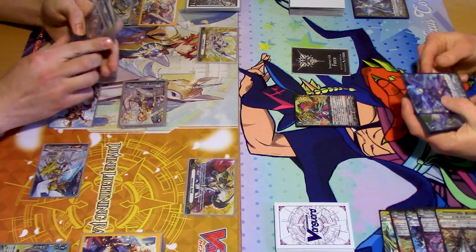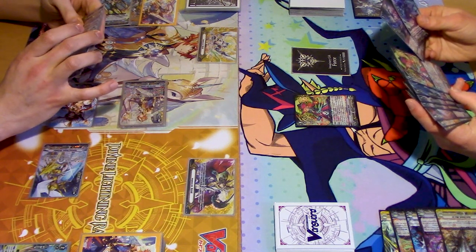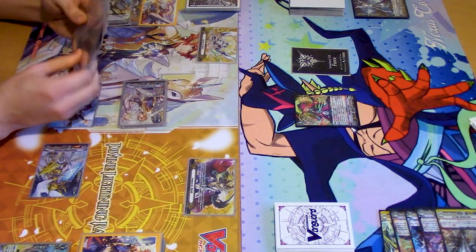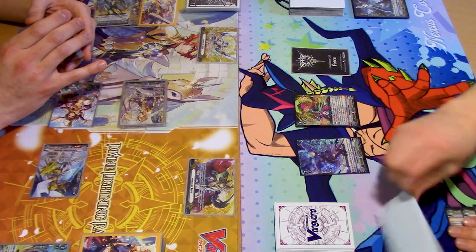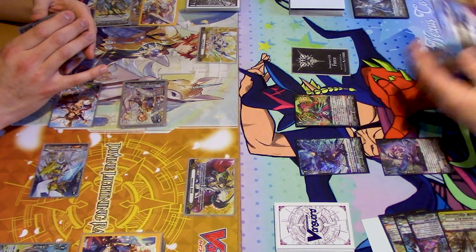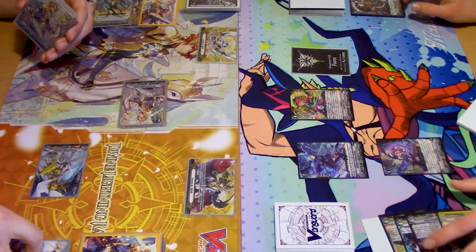We'll do this. Komaka skill doesn't work. Counterblast one. Call Knees — I draw, and she gets 5k. Knees skill on call by ability: Soul Blast one, pick a rearguard to retire it.